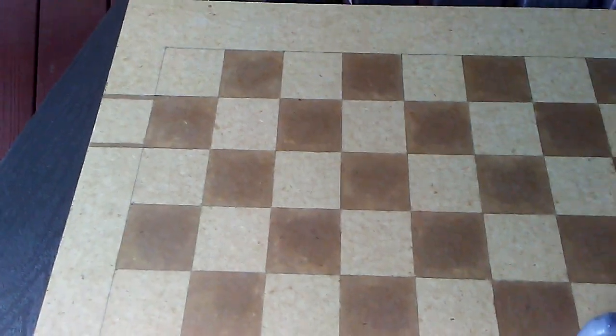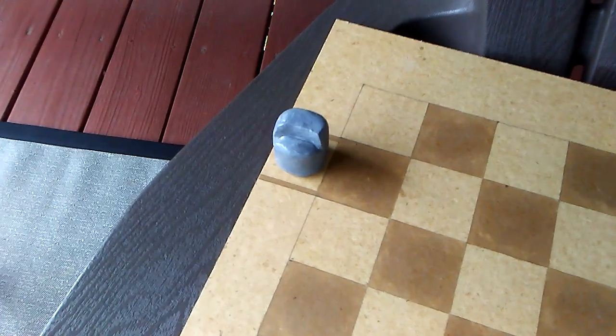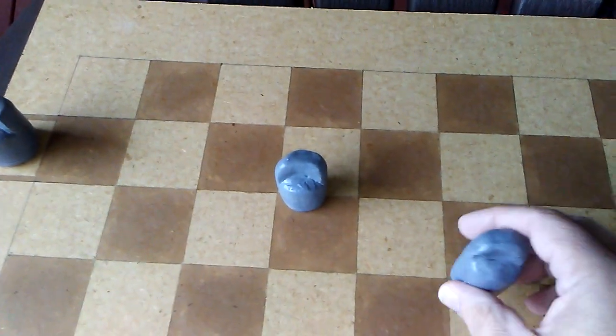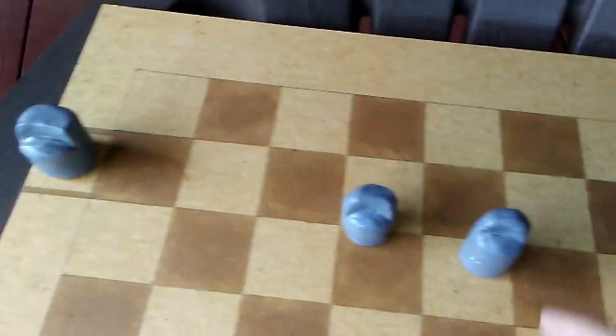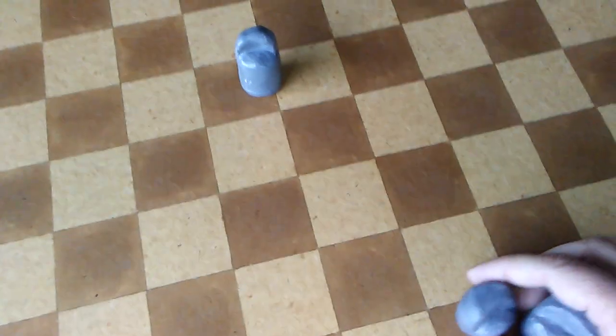A couple other things about the citadels: when the king gets into his opponent's citadel, instead of declaring a draw he has another option. If he has either an adventitious king or a prince on the board at that time, he can switch places with one of those pieces wherever they are on the board — for example, switching with his prince so the prince then occupies the citadel.